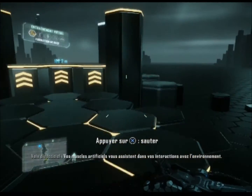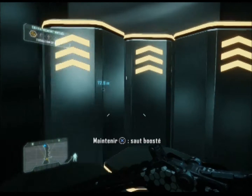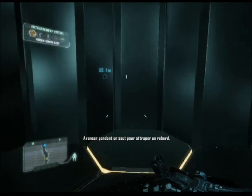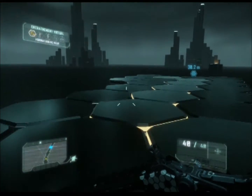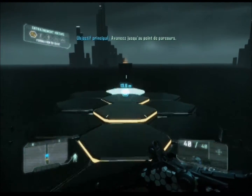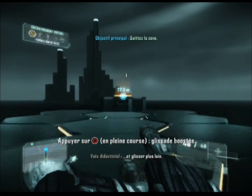Vos muscles artificiels vous assistent dans vos interactions avec l'environnement. Vous pouvez sauter plus haut, grimper plus haut, courir plus vite et glisser plus loin.